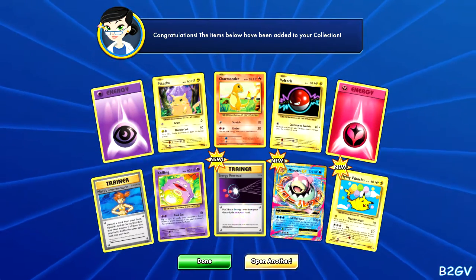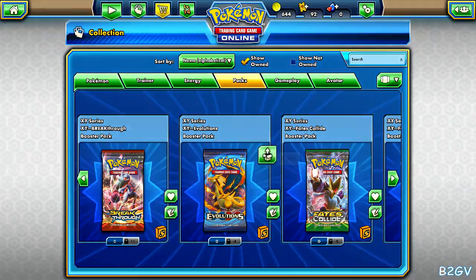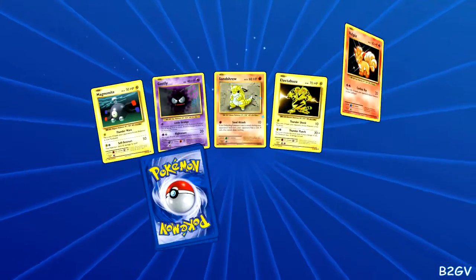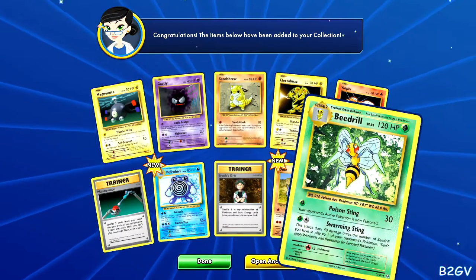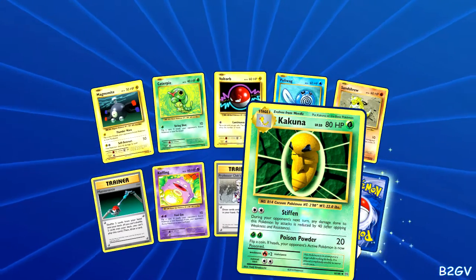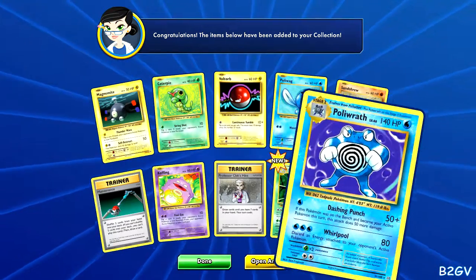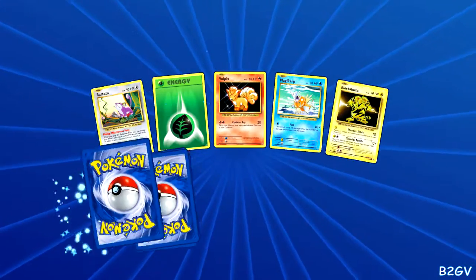Is this the last one? We got four left actually — it feels like we've been doing this forever. Four more, let's go. Another Beedrill — first one wasn't that good. Can we get some more EX cards before we end this episode? That's pretty cool — flip a coin, if heads your opponent's active Pokemon is now poisoned. Poliwrath to go with the Poliwag and Poliwhirl we got, and Poliwag right there. Looking for the EX cards though.